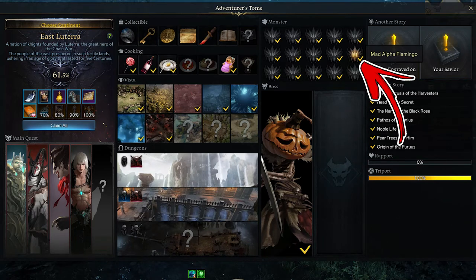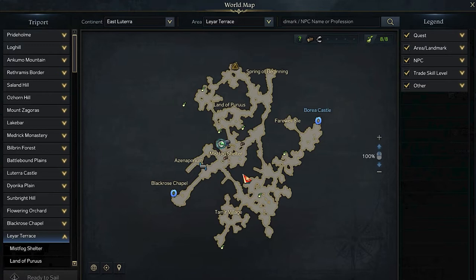In East Lutera Continent, the tense monster takes the name of Mad Alpha Flamingo. In order to find it, you have to visit the Layar Terrace area. To be precise, it starts from its central part, where the Mist Fog Sheltered report can be found.